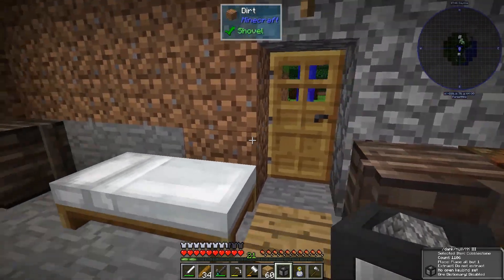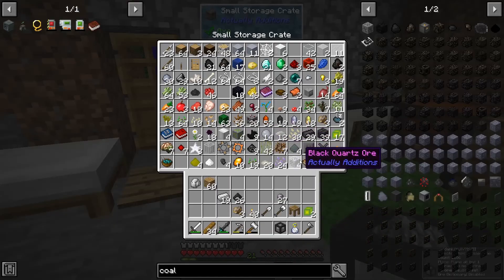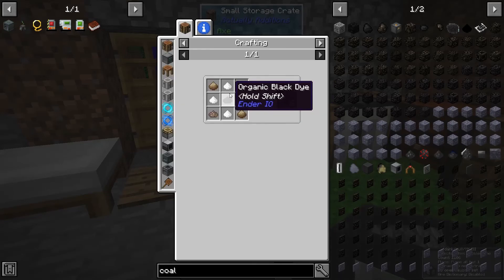That'll help us get our little wired charger. We also need to get the experience obelisk, which is going to require that solitune dye.